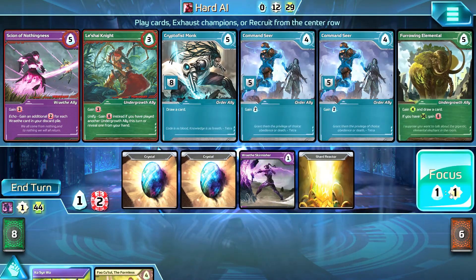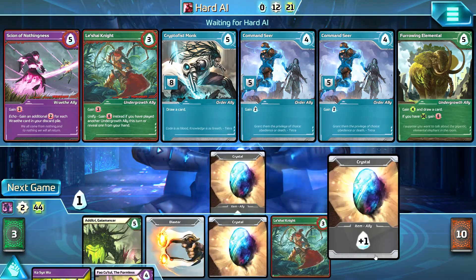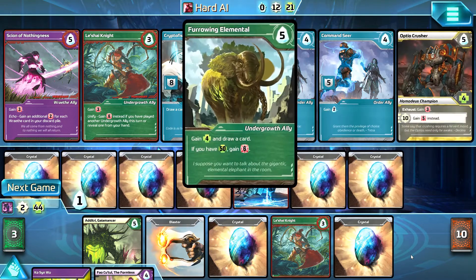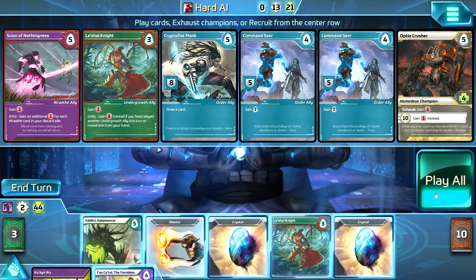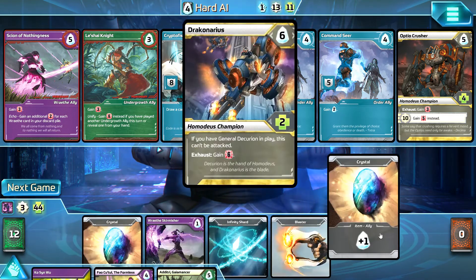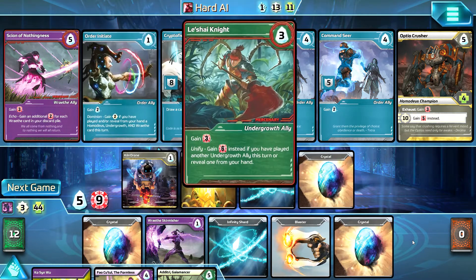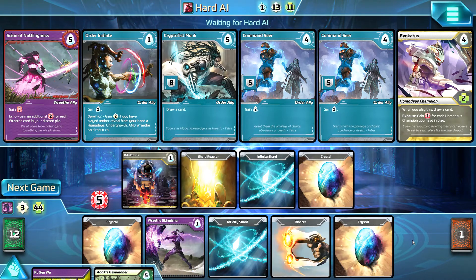As you can see, I'm recruiting more Undergrowth there. I haven't really focused a ton on Mastery this game, and I find that it's a tough thing to spend a lot of time and money building up focus on. Obviously you boost your cards and it can be extremely valuable, but I just find there are never enough Crystals to do that. In this game, I realized pretty early on I'm just going to try to grab a quick win, because the opponent's Mastery was getting quite high.